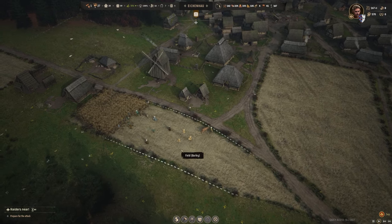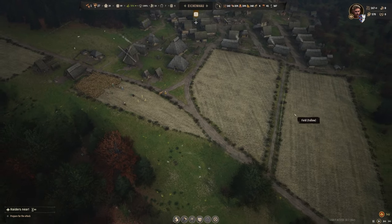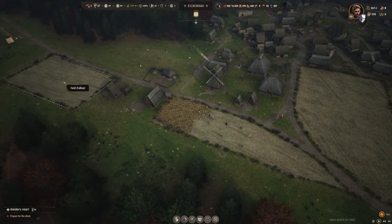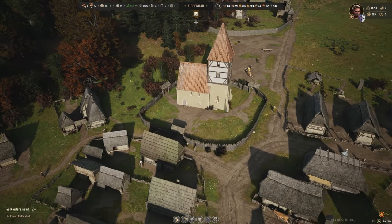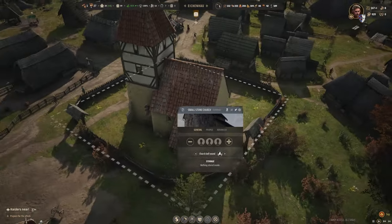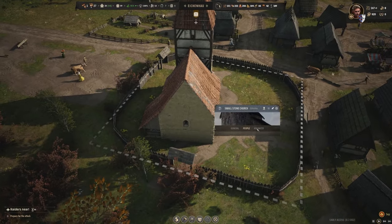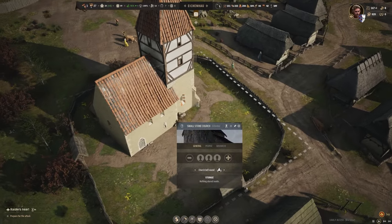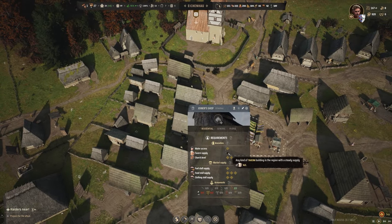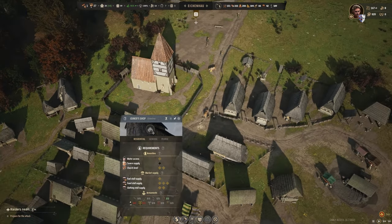We'll rotate things this year — run this field as barley, run the other as wheat, and then we'll have a wheat field here and a flax field for linen over there. Our little small stone church looks very cool — I like it. That fills another one of our requirements, so really all we're now short of is getting this tavern sorted.